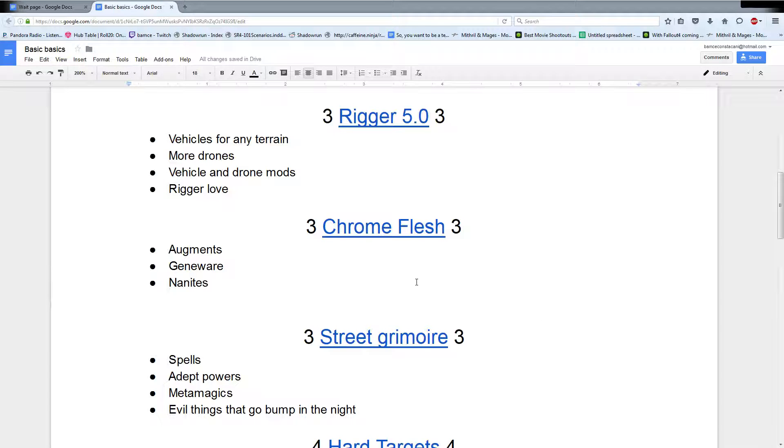Chrome Flesh is your augmentation book - it has cyberware, bioware, geneware, nanites, all kinds of stuff. There are some really cool things in here, along with a couple of really neat qualities - a couple of basically required qualities if you want to look at them that way. The redliner quality is really neat because otherwise they're capped at a plus three instead of a potential plus four, and it helps balance out their meat stats so they're not cripples in tin cans. It also has a lot of information on the different microcorps so you can get run seeds from that, and some of the geneware stuff is really cool.